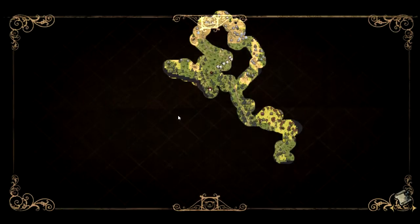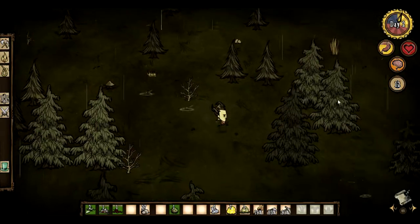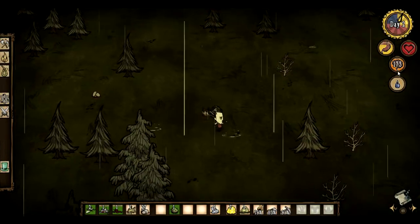Let me look at the map. I have not found any place I like yet. I need to get a straw hat because it's spring, which means it rains a lot. And rain sucks because as it rains, our sanity will go down.